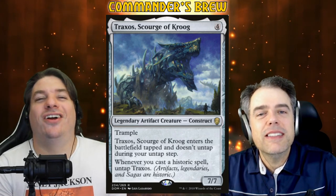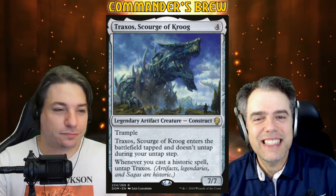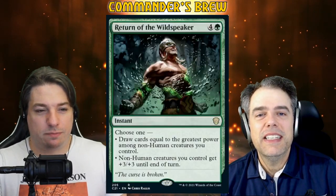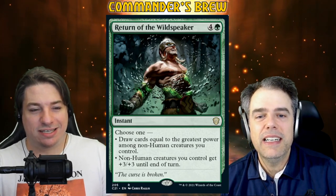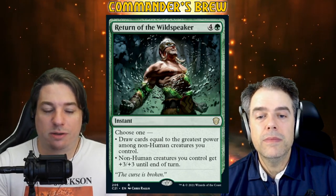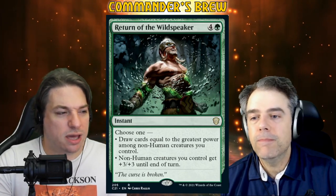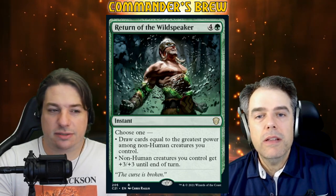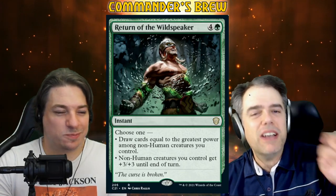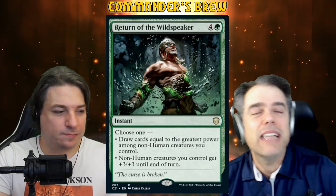Return of the Wild Speaker is one of my favorite cards printed recently — I plug it in every green deck. Draw cards equal to the greatest power among non-human creatures you control, or non-human creatures you control get plus three plus three. Great for the Oozes. Really good card. That's the gist of it — it's a storm deck, right? It either works or it doesn't. But we've got a couple of tools in there to help push it over the finish line if we're just short on gas for the storm turn.